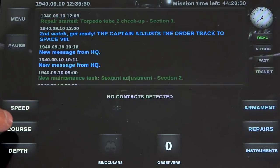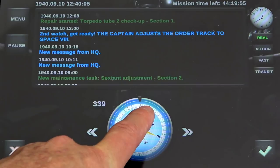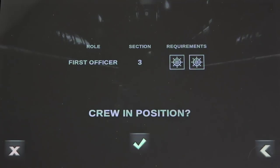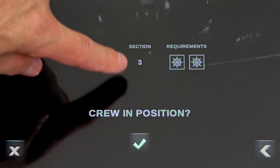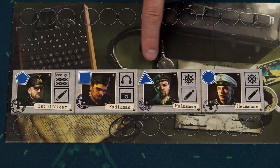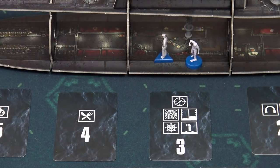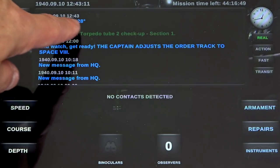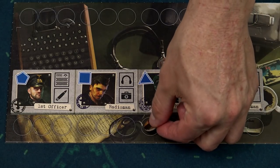The first officer clicks on course in the application and sets the desired course using the dial. After confirming, the application asks whether the first officer has two sailors with the required symbols in section 3. The first officer checks his crew tile and confirms those two sailors are in position. The application confirms the new course. Finally, make sure the activated sailors receive their activation tokens.